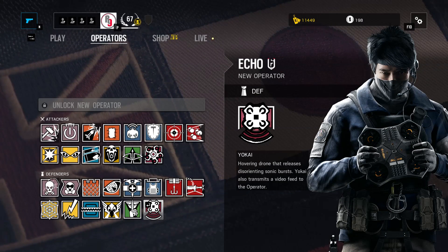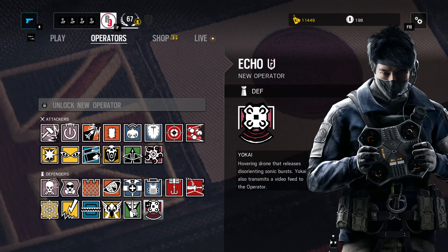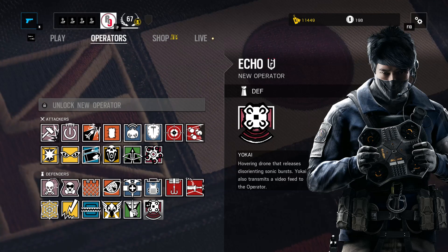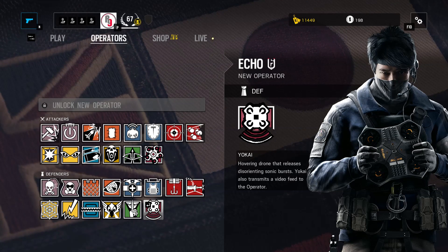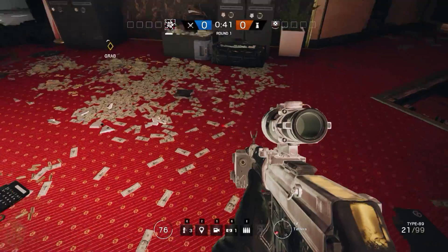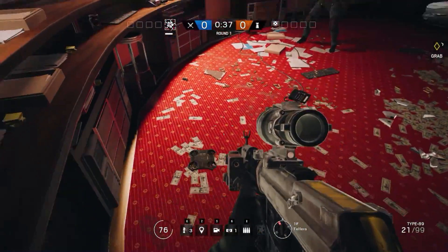The brand new Defender Echo has a gadget named Yo-Kai, which is a hovering drone that releases disorienting sonic bursts. Yo-Kai also transmits a video feed to the operator. Yo-Kai are a class of supernatural monsters, spirits and demons in Japanese folklore. Drones have been a part of Rainbow Six Siege since the very beginning, but this is the first time that a Defender gets a drone.